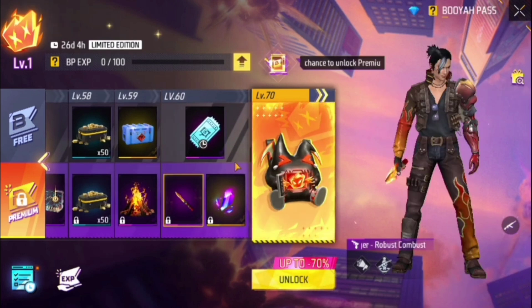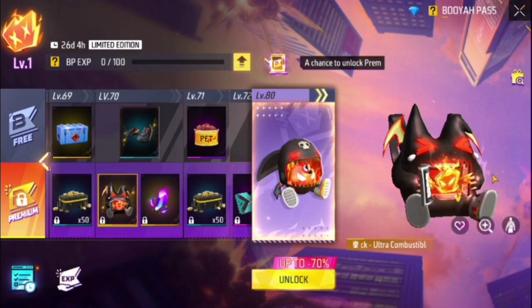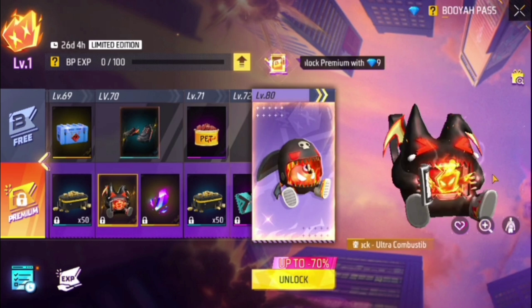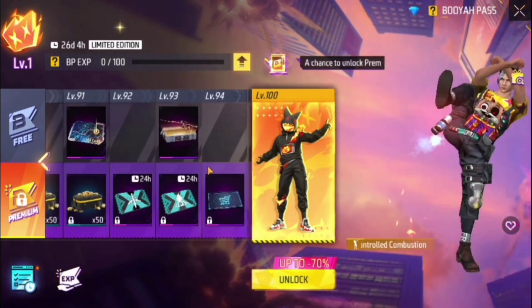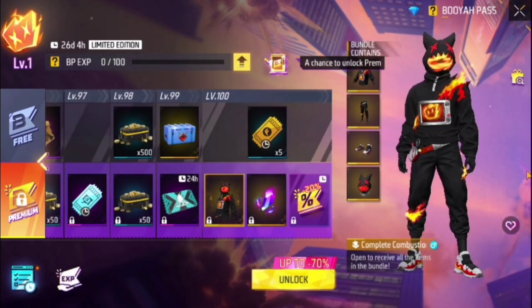You can get a bag and make a card — there is also a cup for free. Now you can get a show, and a backpack. Here is the backpack, and there are emotes — here are the emotes available in the BoyaPass.